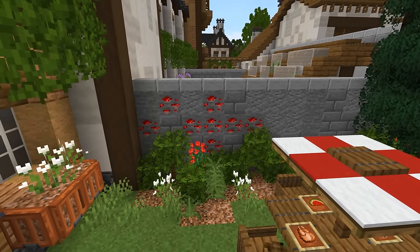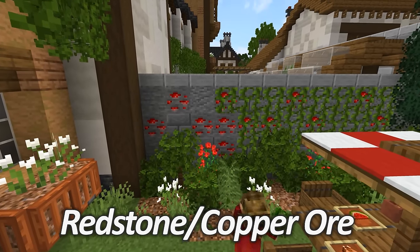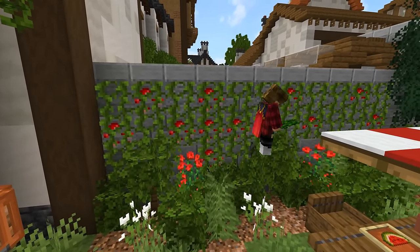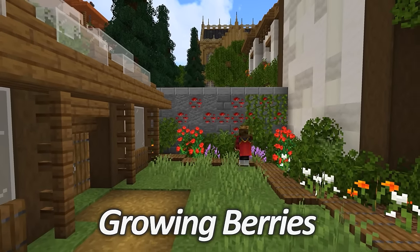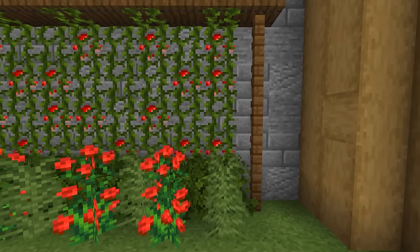Many of us divide gardens with some kind of wall, so why not make use of those empty stone walls by adding some redstone or copper ore? Then you can cover it with some vines, and this gives an effect like you've got berries growing up the wall. It's a very simple trick but it certainly adds a great detail to any garden.